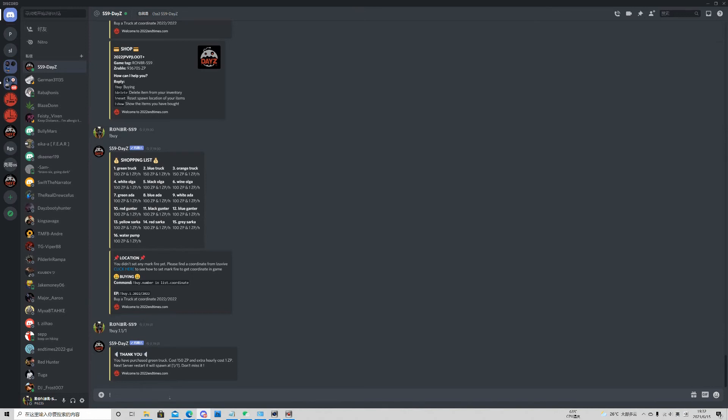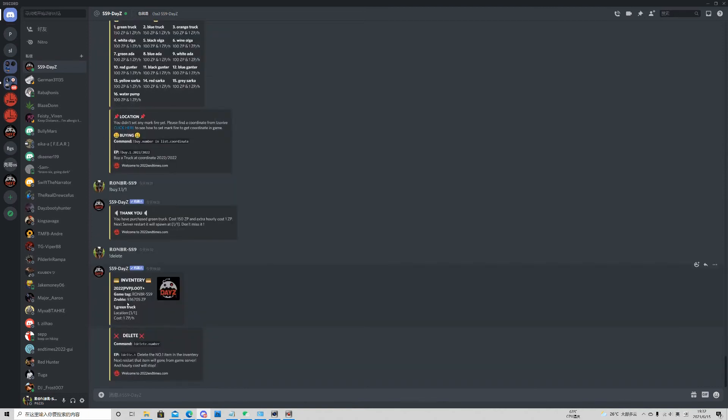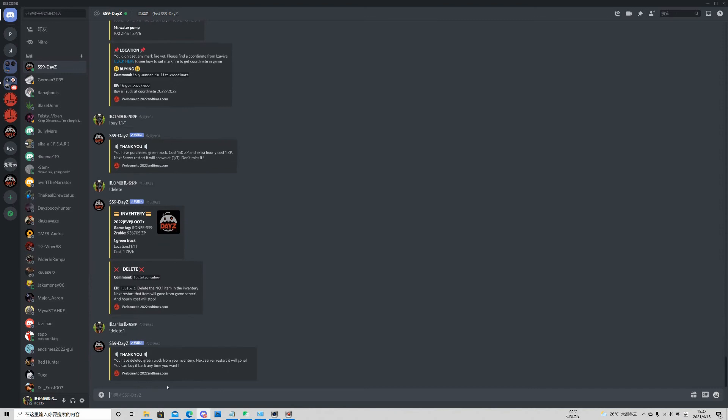Next is the delete function. Sometimes you don't want an item anymore because it costs money hourly and you're nearly running out. So you use the delete command. For example, if you've bought a car, use 'delete one' and it's done. Your car is gone and you will never pay for it anymore.